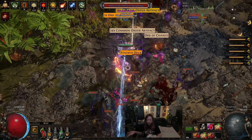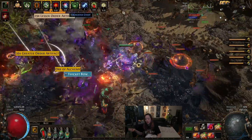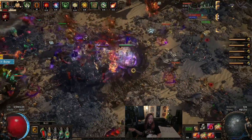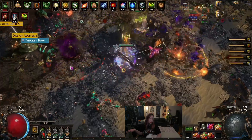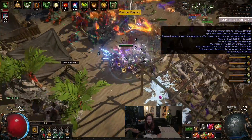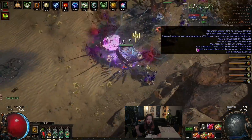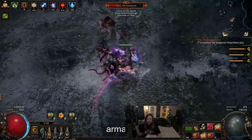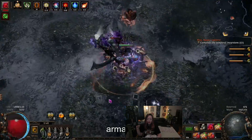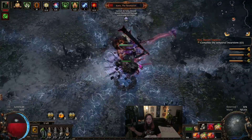I also went with Careful Planning because this build uses some dexterity gems and it's kind of a pain to get dexterity. So instead I threw Careful Planning in a gem socket, got the dexterity I needed, and don't have to worry about getting it on any piece of gear. I also went with a jewel that gives free Anger, because that free Anger is a massive deal for the build - it's big, big damage, so you definitely want that.